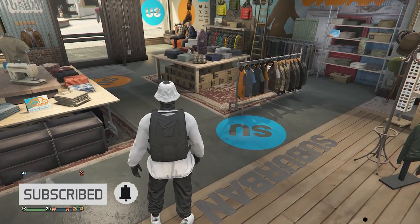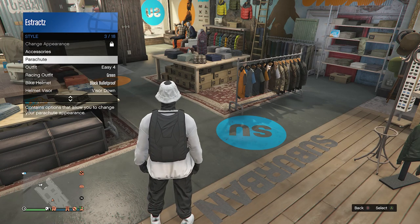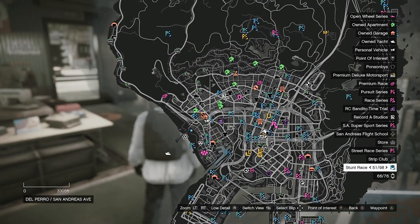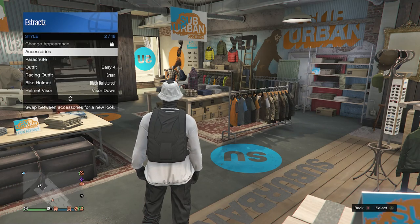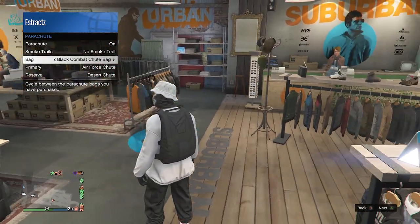Now to equip the parachute, pull up your interaction menu, scroll down to style, click on style, scroll down to parachute, click on parachute, set your parachute to on, and set your bag to the Black Combat Shoe Bag. If you don't have it, go to any gun store on the map, walk up to the front counter, go to parachute, go to parachute bags, find the Black Combat Shoe Bag, and buy it. After you buy it, back out of the front counter — your parachute will come off — then pull up your interaction menu, go to style, go to parachute, set it to on, and it should automatically be set to the Black Combat Shoe Bag.